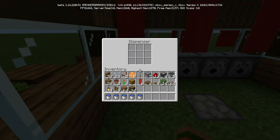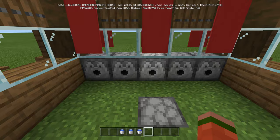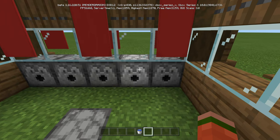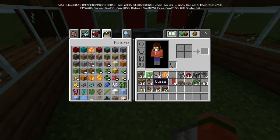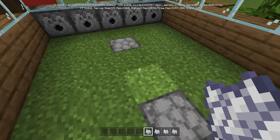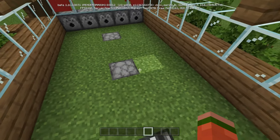Now one of the things I forgot — hopefully I remembered to put it in the ingredients: you've got to make sure you add water buckets to these dispensers back here. And for these dispensers, all they need is bone meal — so just make sure you get some bone meal in each of those. We'll just do a few for now.